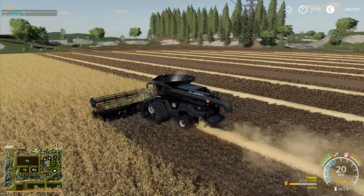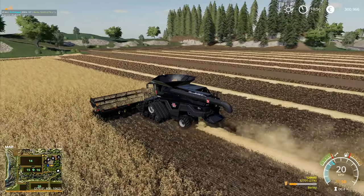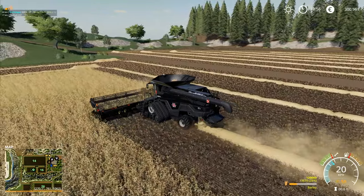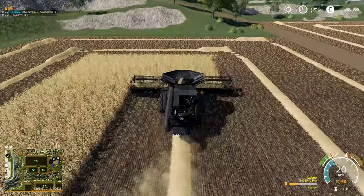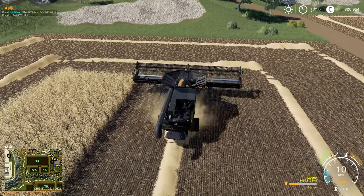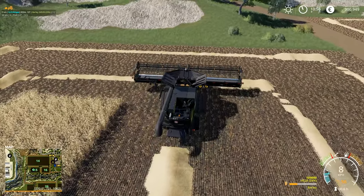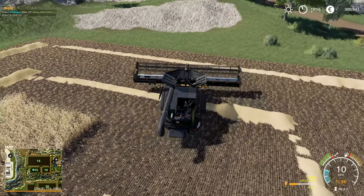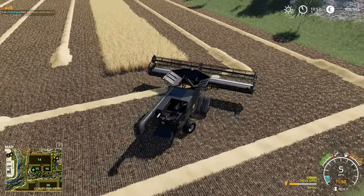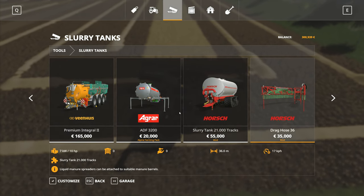We can jump onto that baler and get started. We've got the trailer over in the field for gathering up the bales and then we're going to start thinking about doing our next planting. What I'm actually thinking is, once the baling is done, we could go round with fertilizer spinners first and spread fertilizer — although I don't think you can do that and then plant and then fertilize again. I don't think that's actually an option. After doing the grass we're also going to want to be doing a bit of muck spreading and slurry spreading.